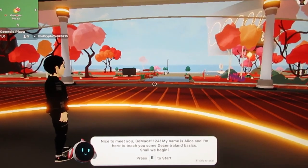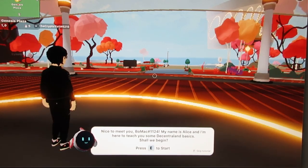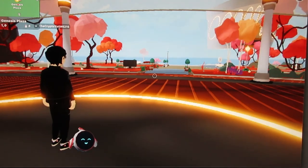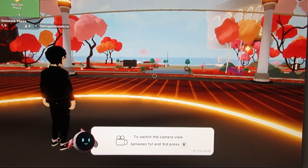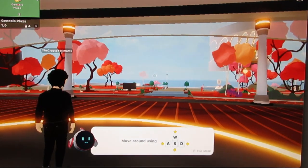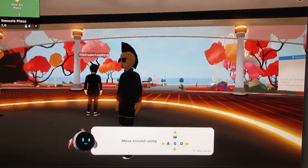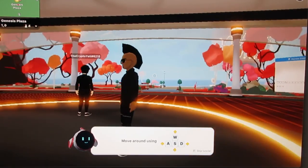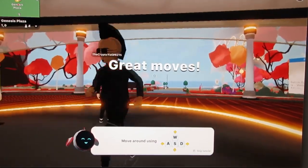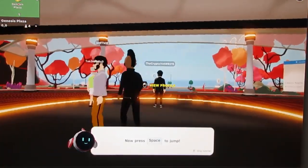So there's a tutorial guide named Alice who says 'Nice to meet you, my name is Alice and I'm here to teach you some Decentraland basics. Shall we begin? Press E to start.' To switch camera view between first and third person I click V. So there's first person and third person. Moving around is just like those other games you're used to. Look at all these cool folks signing in here!